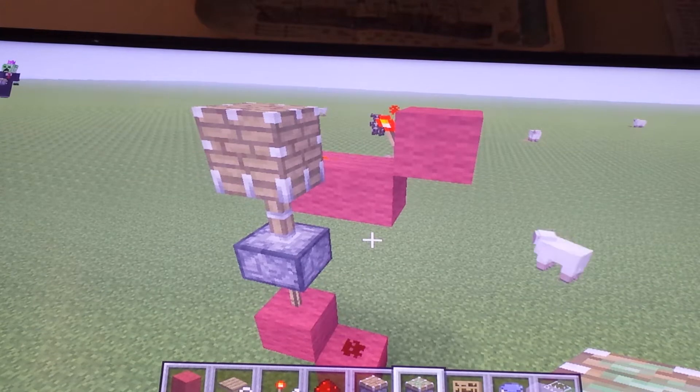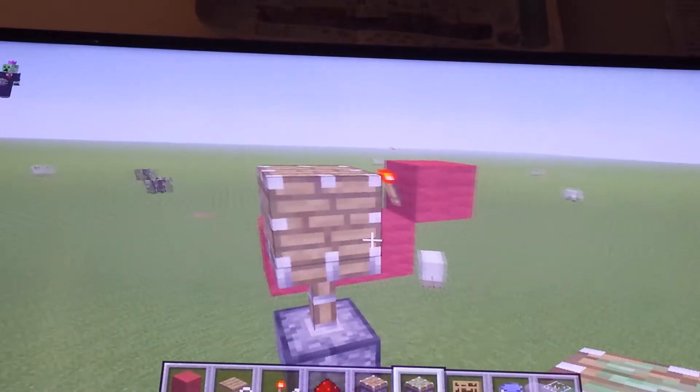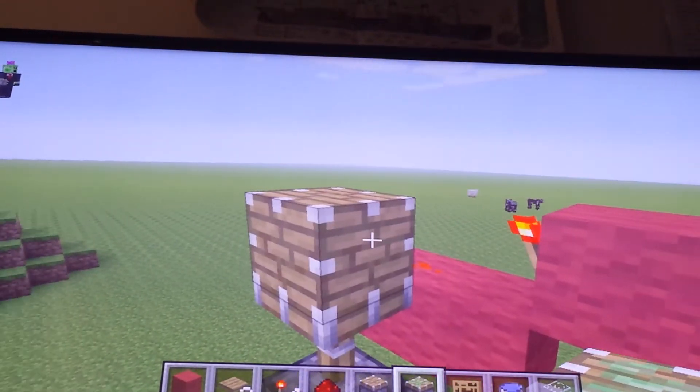Hey guys, big Lambo Fan here. I'm on Xbox Minecraft at the moment, as you can kind of see, and I found a way to make the block which shows the piston face on all sides.